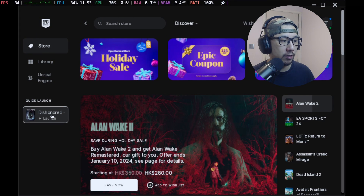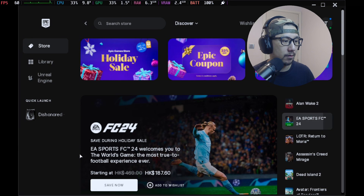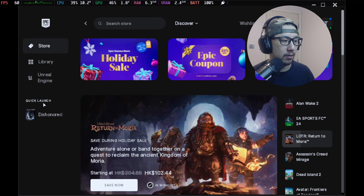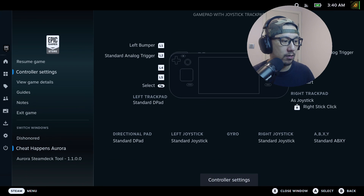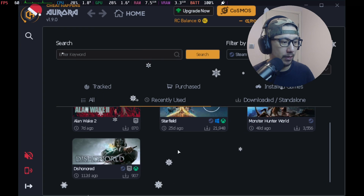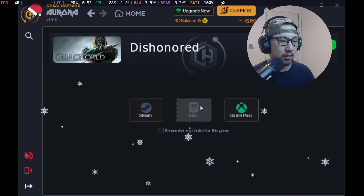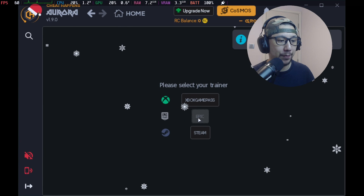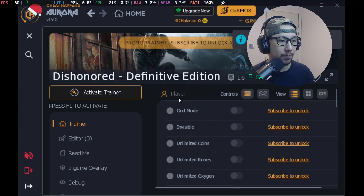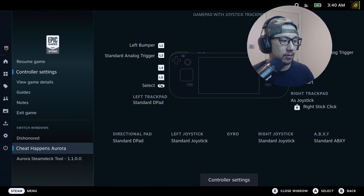I'm going to launch Dishonored from the Epic Game Store. The game loads, and I go back to Cheat Happens Aura. Recently used — here it is, Dishonored. I need to select 'Epic Games' as the platform, then 'Use Trainer'. Select your trainer for Epic Games — and you can see 'Game Found' as well. Activate the trainer — same process. I'm just showing you it works on Steam games, Epic Games, and Uplay games.